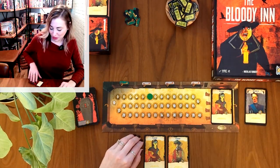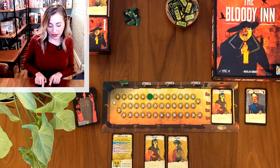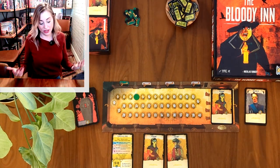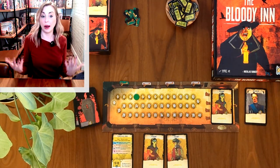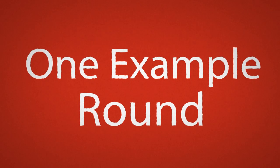Then you pay your accomplices, because they're not working for free. I have two peasants, so I pay them two francs. That is how a round works, and then you tee it back up from the start. I'll go ahead and do one sample round of a hypothetical turn so you can see how it works in motion.